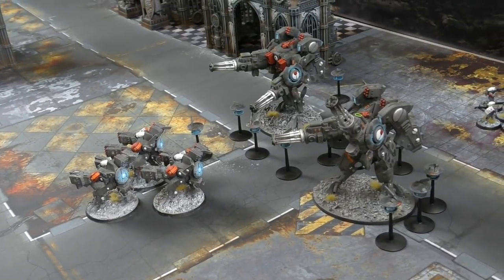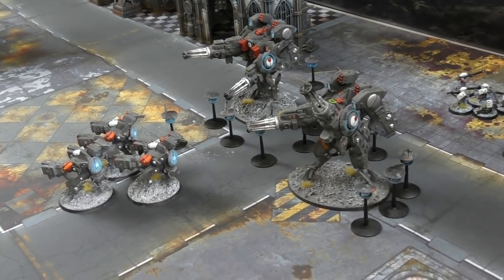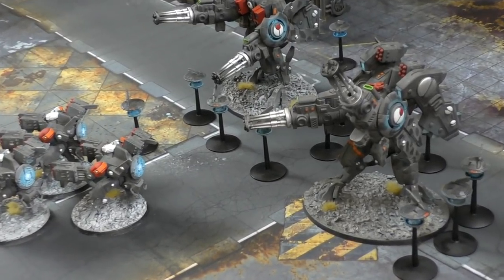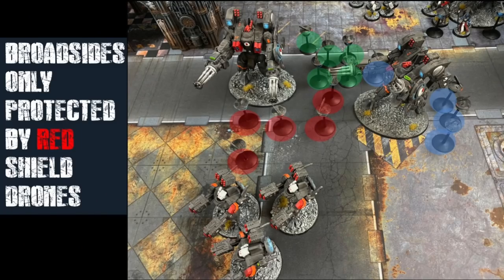In this example, if my Leman Russ battle tanks want to shoot these Tau here, there are loads of shield drones across to the side in range of both riptides, and a central unit of drones in range of all three units as well. But there are actually only five drones in range of these broadsides. So by calculating which drones are in contact with which units, you can see that if you clear these five drones, there will be no drones near the broadside unit — which makes them a good target for the turn.